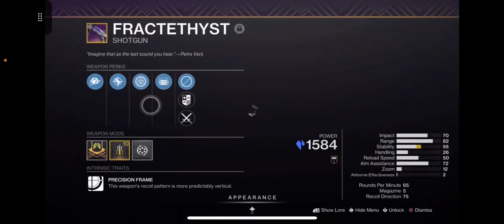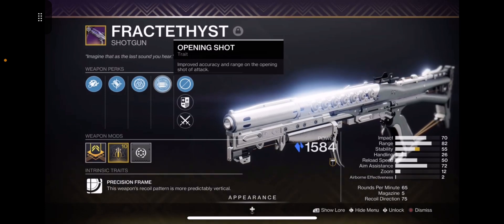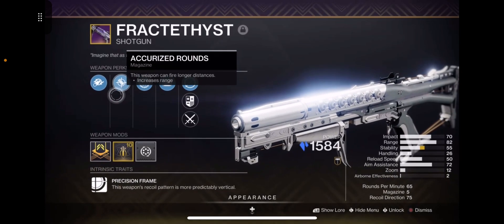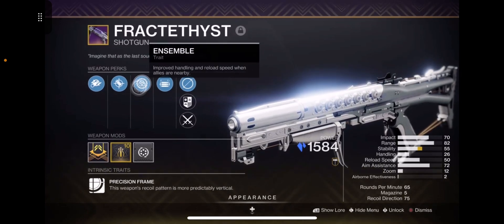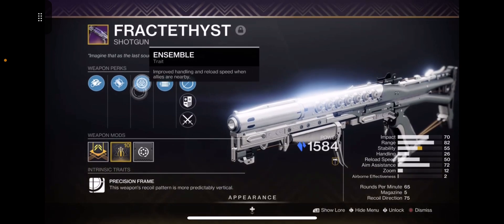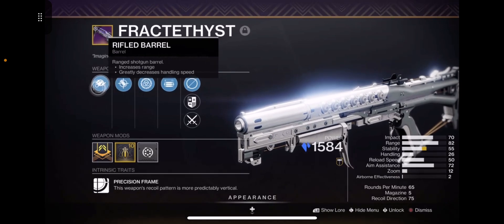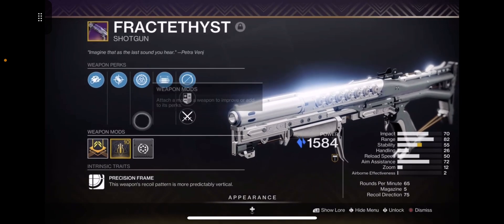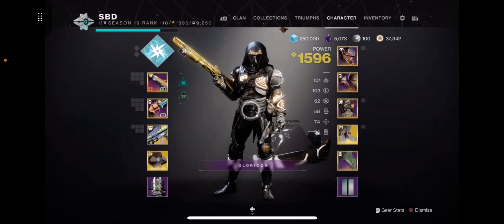I have a Frac and it's pretty good — almost sitting at 100 range once opening shot procs, giving a bonus, but not quite there. Ensemble is a great perk because you get bonus handling, but look at this gun's handling — it's trash. That's why quick access sling is a must. Rifled barrel and accurized rounds are also a must. It's an excellent shotgun overall.